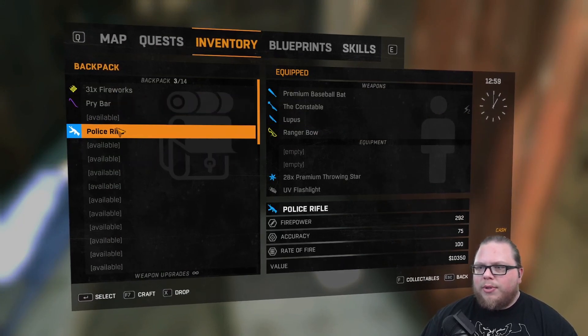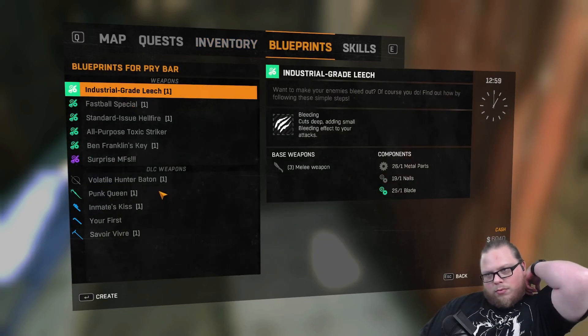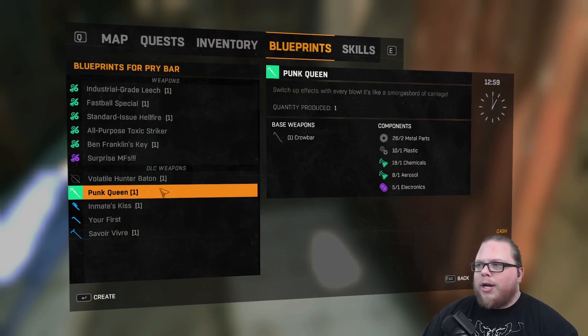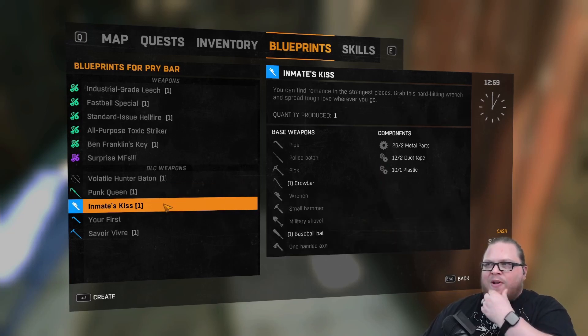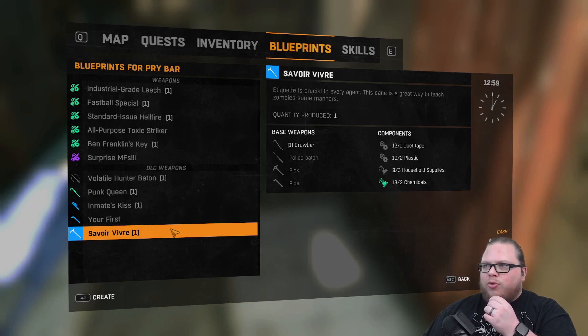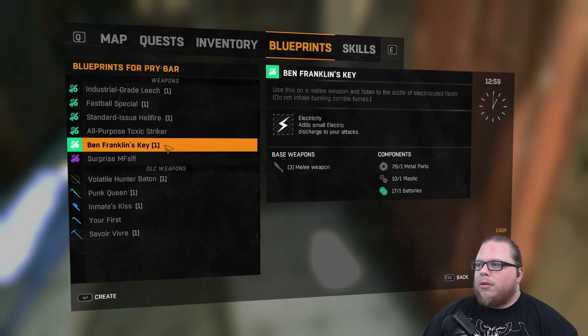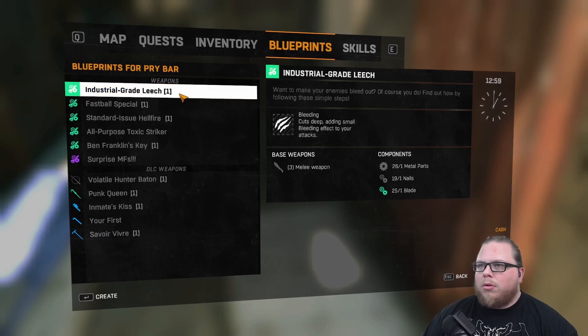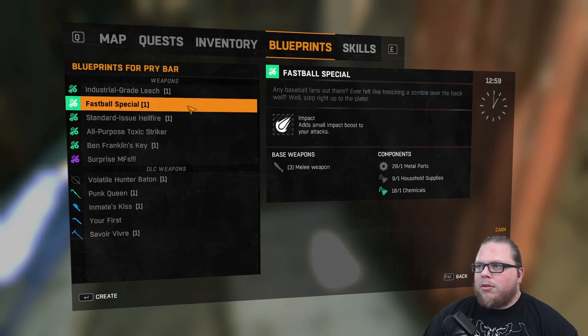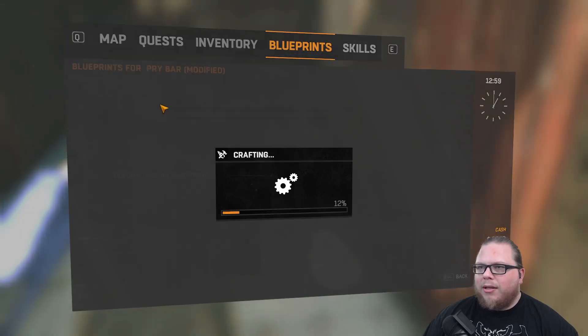I hate how they do this — I wish they could just collapse my inventory. What can I craft with this pry bar? The Punk Queen — we made one of those before and it was okay. Inmate's Kiss, hard hitting wrench. These are all DLC weapons — I think we're gonna not make a DLC weapon because of how OP the Lupus Knife was. Let's do this — this is gonna add impact and make the thing swing even harder. So let's make one of these guys.